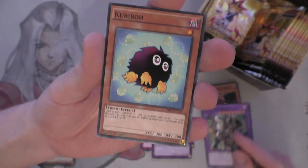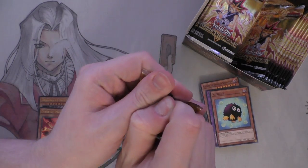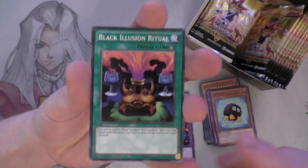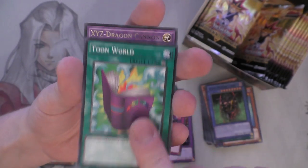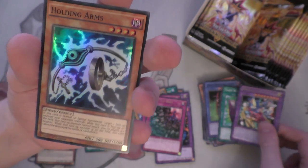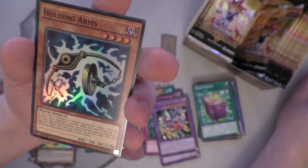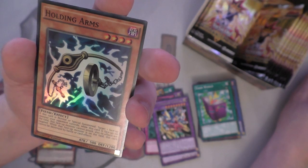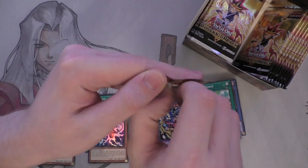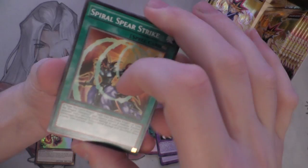Kribo. And Acid Trap Hole once more - so there's a couple of different rares you can get in here. Symbol of Friendship again. Celtic Guardian would be nice to see. Black Illusion Ritual. Dark Master Zork. Toon World once more. XYZ Dragon Cannon. And Holding Arms - here's a really, really good one. When normal or special summoned, target one face-up monster your opponent controls. While this card is face up on the field, that face-up monster cannot attack, and its effects are negated. The one everyone wants though is Holding Legs, the little mini giant grenade. Hopefully we'll get that.